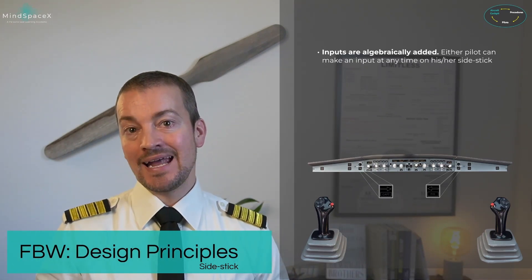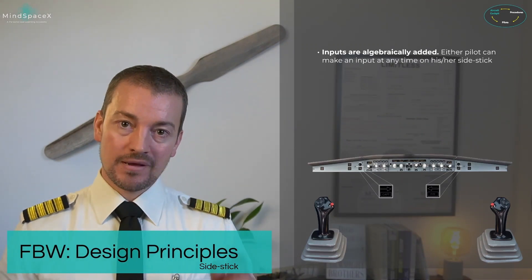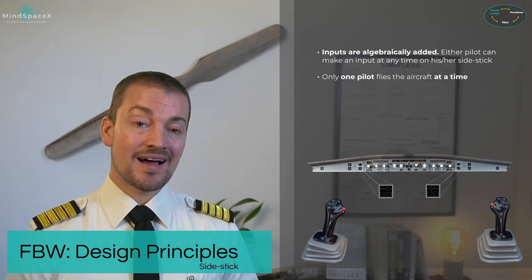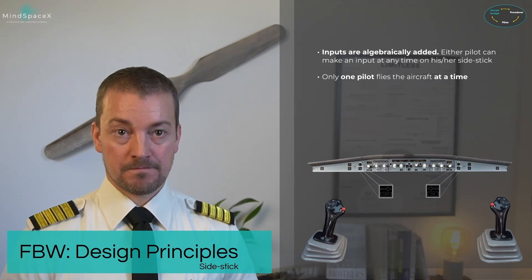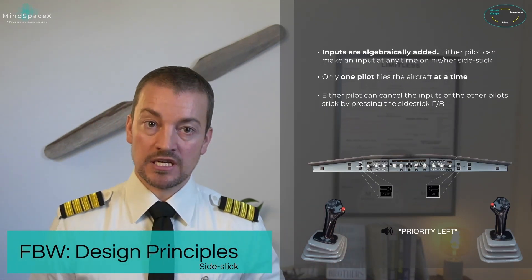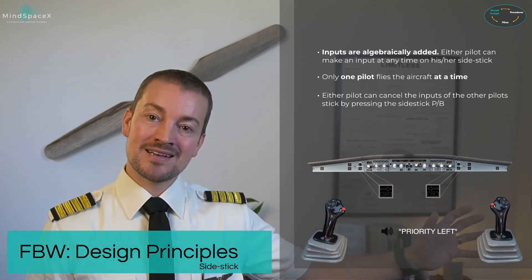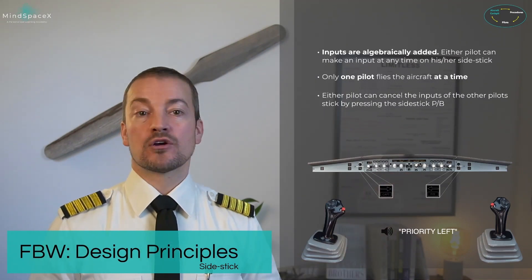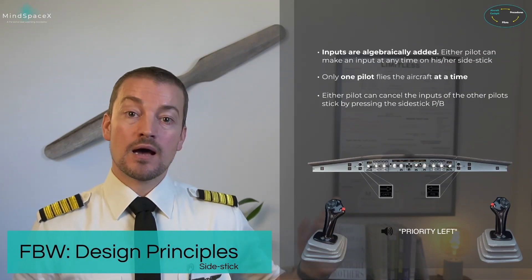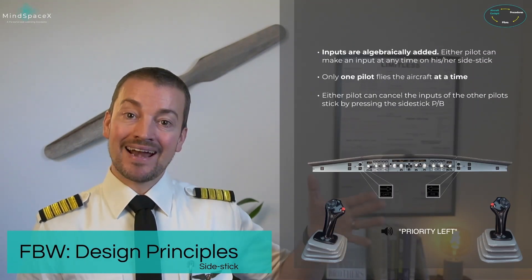Either pilot can make an input at any given time. However, only one person should operate at any given time. If a pilot wishes to take priority — meaning ensuring that inputs from the other sidestick are not added into the flight control computers — then he or she will perform what we call a priority takeover. This is done by pressing and holding the autopilot disconnect priority push button, the red button.